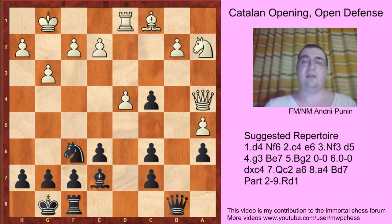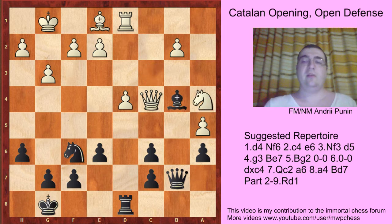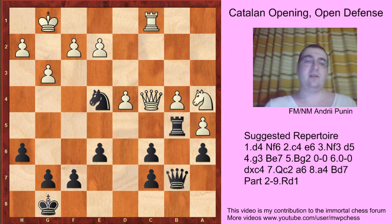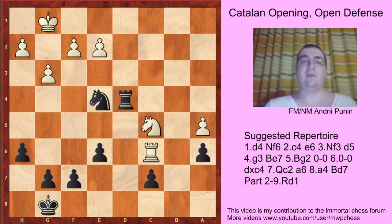So queen b8 — black gives up the c4 pawn but after queen c4, queen b7, the idea is to bring the rook into play. For example, knight c3, h6 protecting against bishop g5, bishop d2, rook d8, bishop e1, bishop b4, knight b4, bishop b4, bishop b8, bishop b4, knight c5, rook d4, knight d3. And the draw was agreed in some correspondence game because the position is just equal.